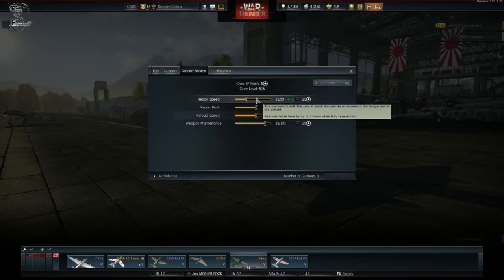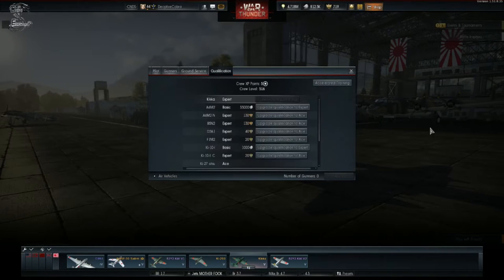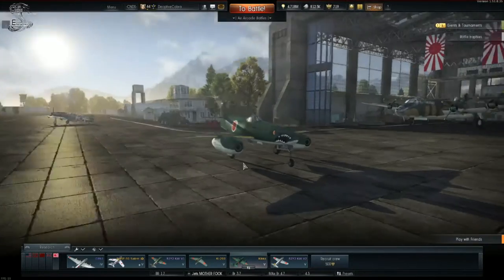Ground crew: plain and simple — weapons maintenance and reload speed. If you plan on taking a hit, which I don't suggest, you'll want to bump up your repair rank and repair speed. Of course, you want to max out your qualifications. My crew do not meet the expert or ace qualification. To ace this plane I believe it'll cost you anywhere between six hundred to a thousand golden eagles.